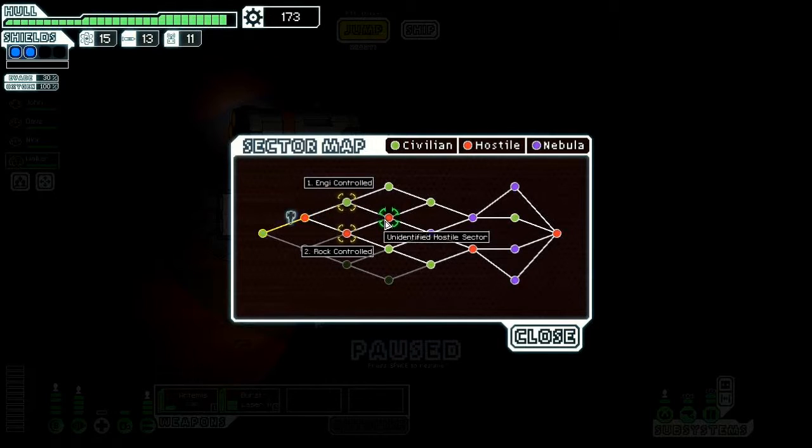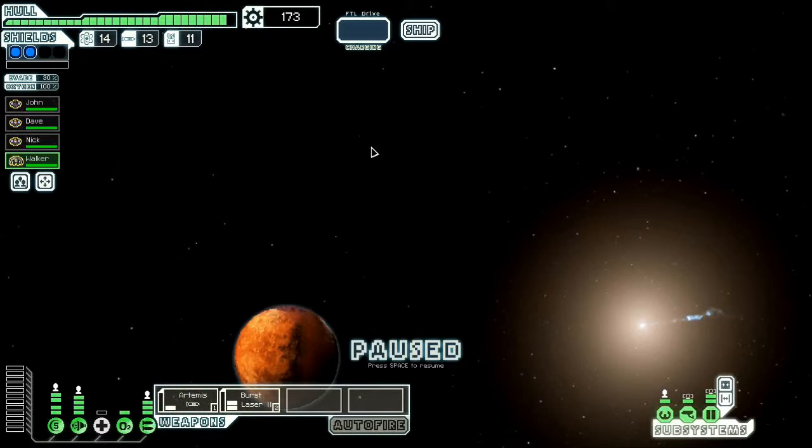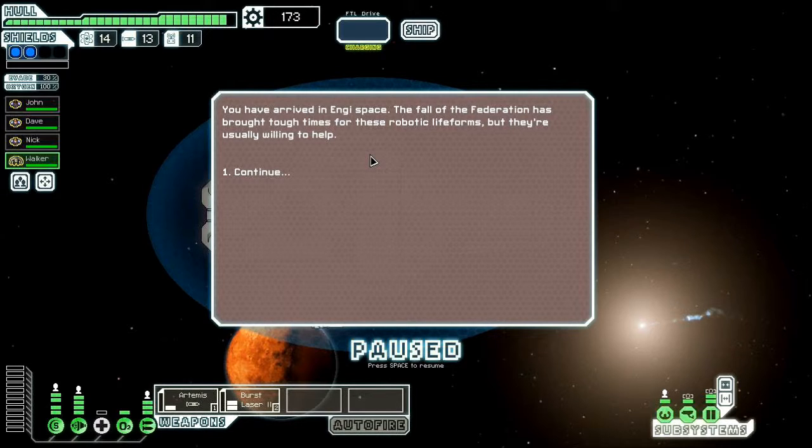Unfortunately you can't see the sectors further ahead — you don't know exactly what they are, aside from being civilian or hostile. Civilian sectors generally have more shops and usually fewer hostiles, although they're not safe by any means. Actually, I've got a big pile of money, let's go to civilian so maybe I can get some good stuff. You have arrived in Engi space.